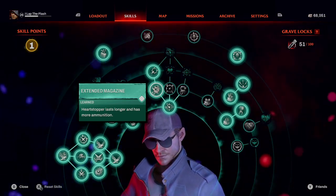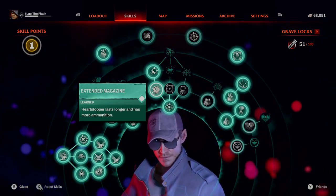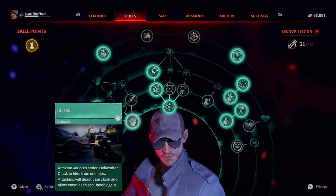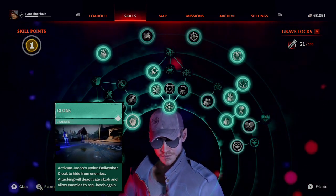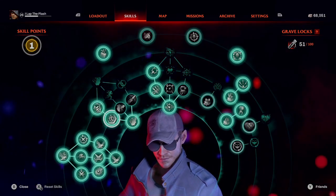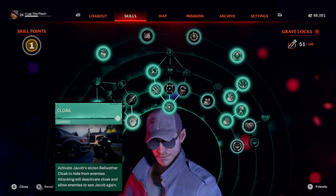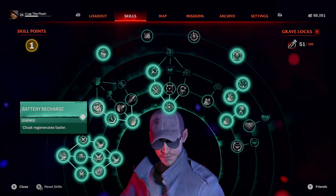If he aims at an enemy for like 1.5 seconds, he'll mark it, which gives him bonus damage. He also gets bonus headshot damage against humans, so he deletes humans very fast. For vampires — and humans as well — he has the best ability: cloak. You really only need the first three perks in cloak to make it really good, giving it faster recharge and lasting longer.